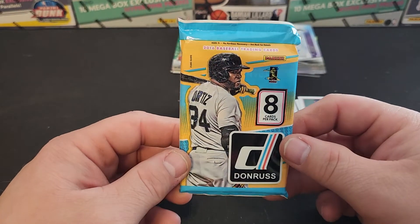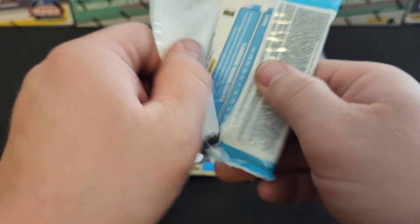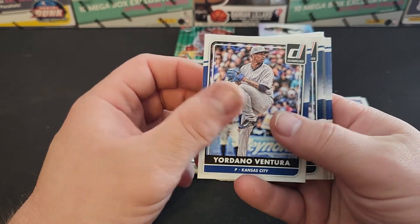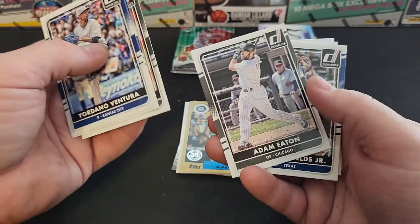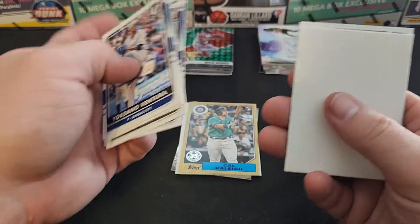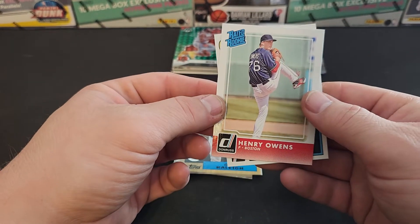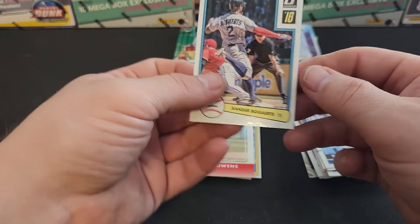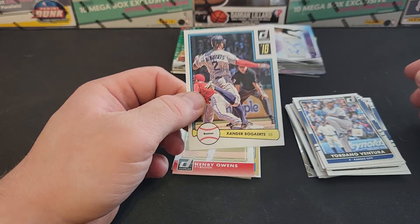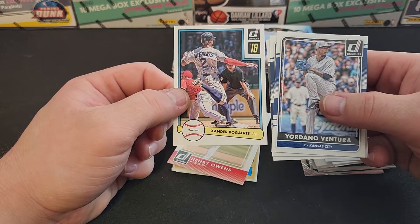Next, let's do our 2016 Donruss. Ventura, Kluber, Chris Sale, Adam Eaton, Delino DeShields Jr., Yu Darvish — that's our filler. Rated rookie Henry Ellens. And then a Xander Bogaerts — what's different about this one? Hmm.